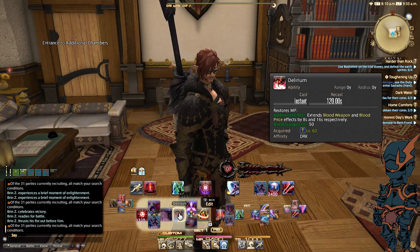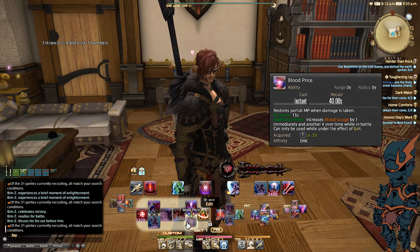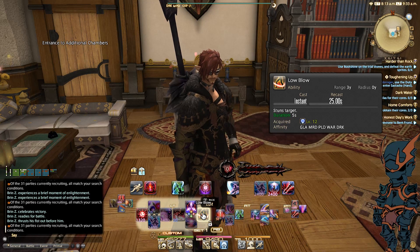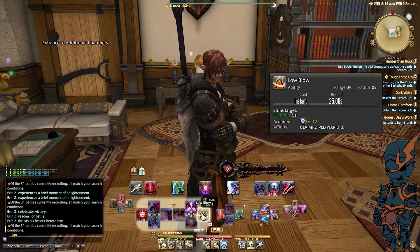Continuing on the left, I've got Delirium, Shadow Wall, Low Blow, and Blood Price. I have Low Blow right here because any job that I play that has a stun is always going to be in this position. Muscle memory is key to success in this game, really in any game. So I want to make sure that no matter what job I'm playing, if I have a stun or need to stun, it's always in the same spot.